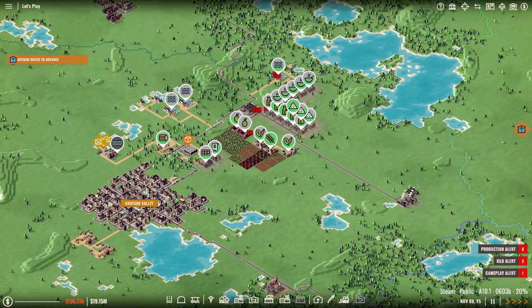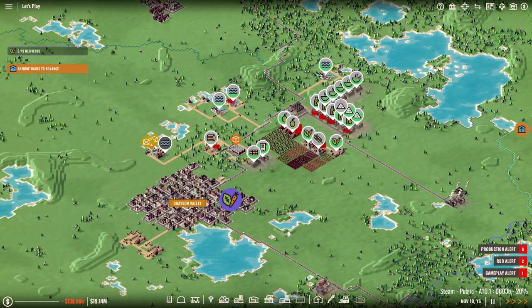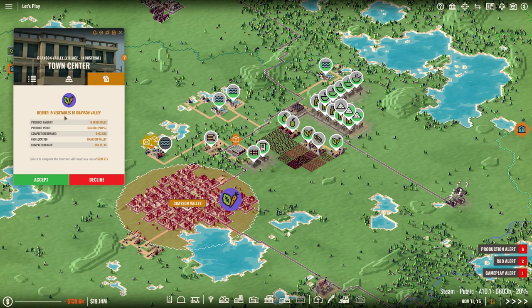I deleted everything that we placed over here because I think it was just a waste of time. But yeah, I think I'm gonna call this an episode actually — oh! They will deliver 19 vegetables to Grayson Valley.